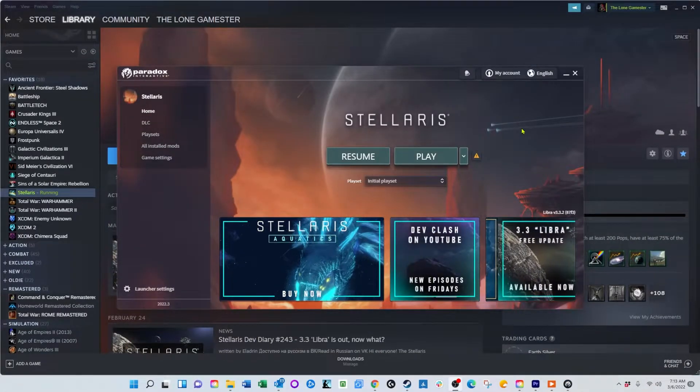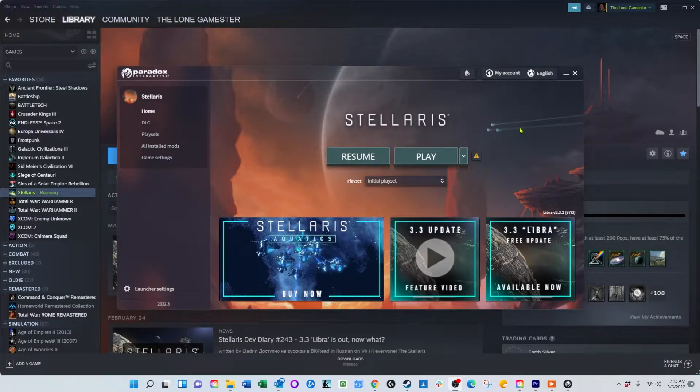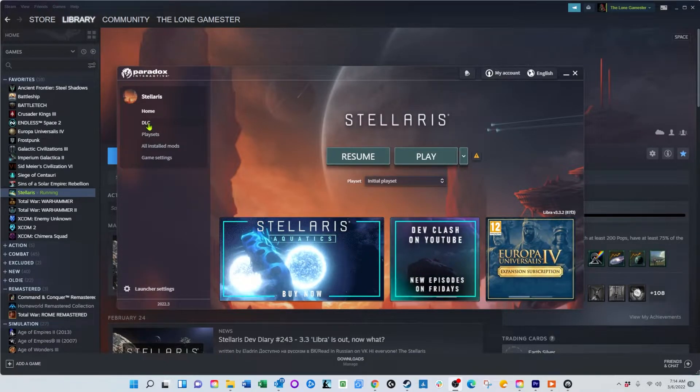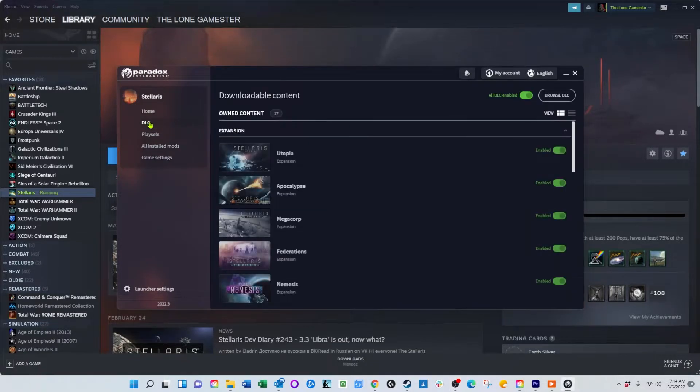My philosophy is keep it simple. So once you launch the launcher, the best thing to do is go to DLCs and disable them all. You do that by clicking on this DLC menu item and then up here there's a button that says all DLC enabled. Just click that to turn it off, then go back to home.